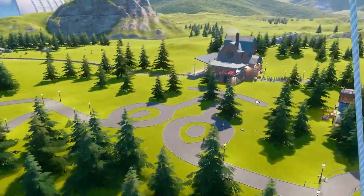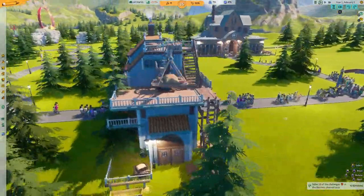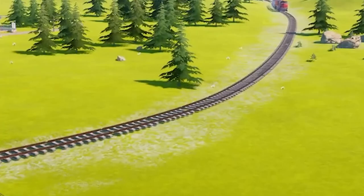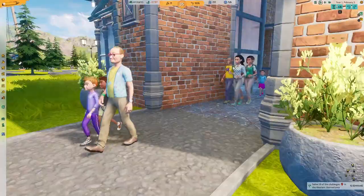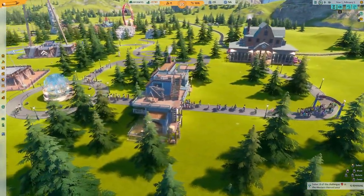Speaking of guests, have you actually wondered how people get to this park? Well, this is our park entrance — it's sort of mining themed, I think. If we follow this back, there's a train station connected to a train track. And can you see what's coming? It's a train! People arrive by train. The train pulls in at the station and our guests leave that and head into the park. No teleportation in this place.